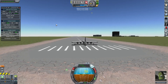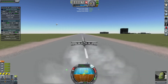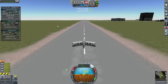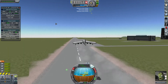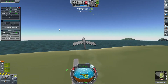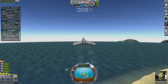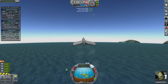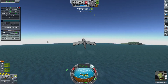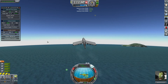SAS on, throttle up, brake off, and away we go. Just like last time, we're going to start to pull up as soon as we can. Now, one of the things we can do is set a constant speed and throttle control. If we set 170 as our target speed, you can see it automatically adjusts the throttle to get us right around 170 meters per second.